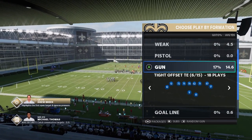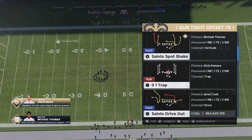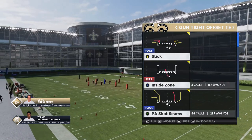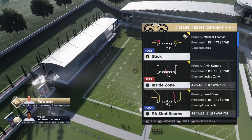The Gun Tite itself might be in like four playbooks, so this is actually a pretty rare formation now. I don't know if that's EA trying to nerf it — making it less available is one way to nerf it. I'm going to show you a couple of glitchy plays, including one I broke down in gameplay not too long ago: the PA Shot Seams.